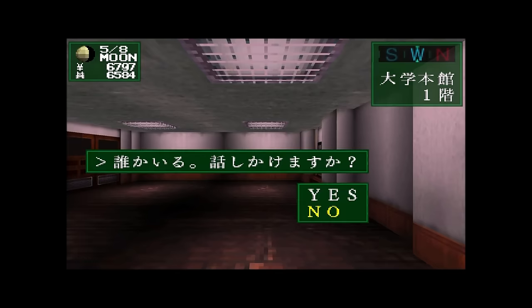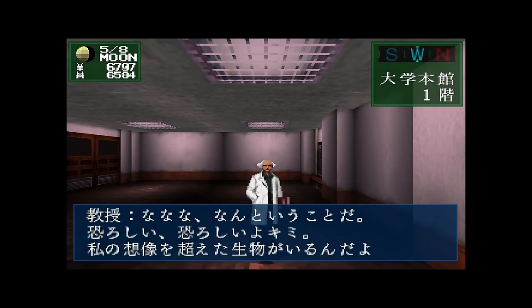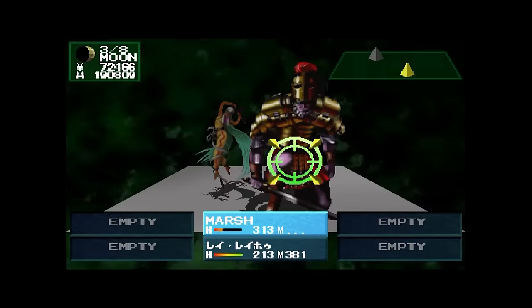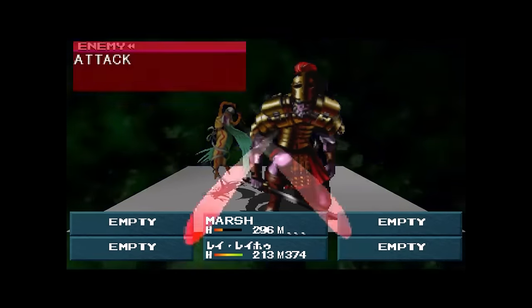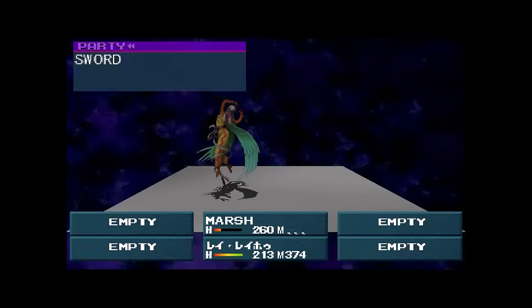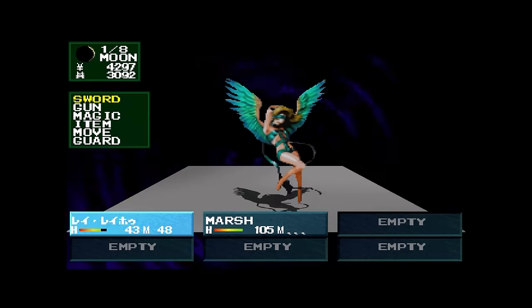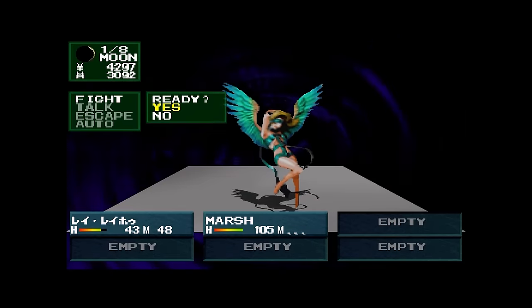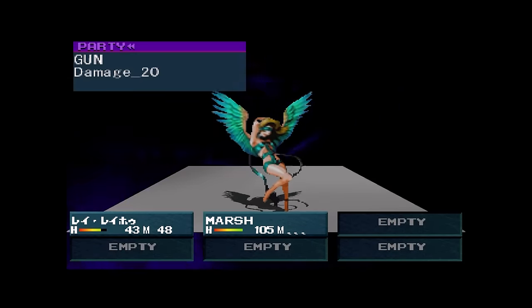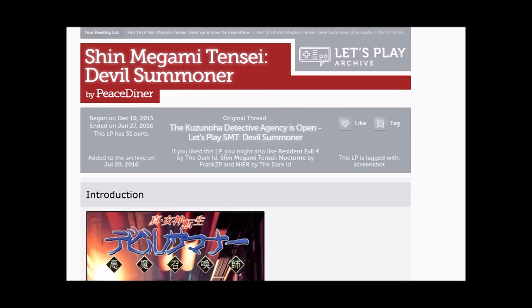Released originally in 1995 for the Sega Saturn and later getting a remake in 2005 for the PSP, Devil Summoner is a bit of an enigma for the English-speaking Megaten community in that it has yet to receive an official translation or a fan translation patch. Amongst a sea of obscure, untranslated JRPGs, Devil Summoner unfortunately continues to slip through the cracks, and as such, not too many people have bothered to play it. The only option, short of learning Japanese, is to follow along with an English script.